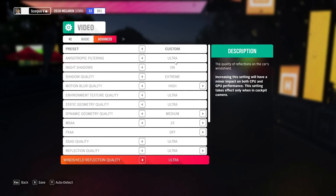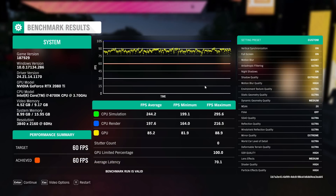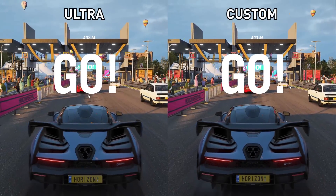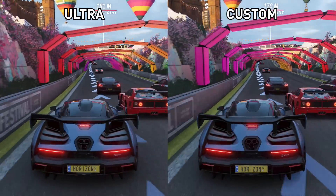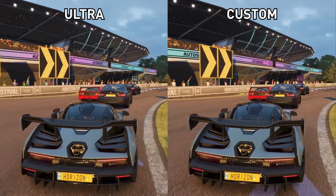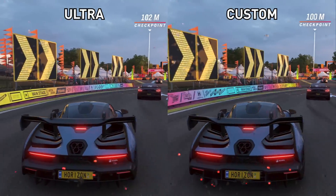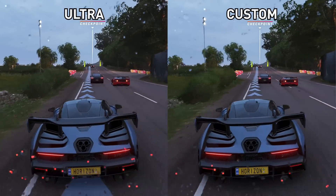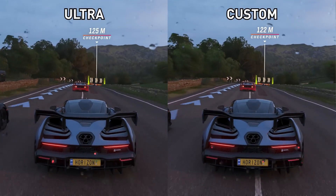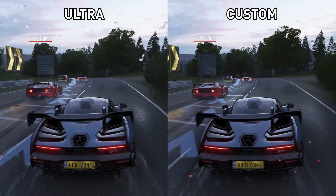Here's everything summarized. Our custom optimal settings compare favorably to ultra in terms of performance but deliver higher visual quality — in our benchmark runs, the custom config performed a fraction better overall, giving ultra preset performance. In terms of visual quality, we sacrificed a few things — crowd density, lens effects, and shader quality were all cut, having nearly no impact on visual quality. Meanwhile we managed to improve shadow quality, SSAO, and reflections, which all have a much higher impact to visuals particularly in the open world. We end up with subtle improvements to quality for no performance loss.